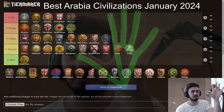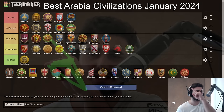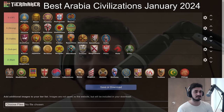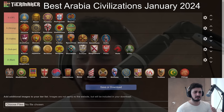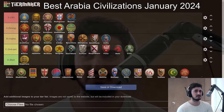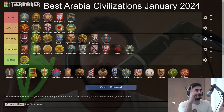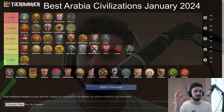The Vietnamese definitely belong in A tier — right there, maybe slightly better than Saracens in some cases but Saracens overall have more options with their camels. Vietnamese have an amazing economy — they got buffed with Wheelbarrow and Hand Cart coming faster. In terms of archer play and Heavy CA play, they have amazing ranged units. Good late game with Imperial Skirmisher, solid Light Cavalry upgrades, Halberdiers with good upgrades, Bombard Cannon with Siege Engineers. It's not in the OP tier because you're not winning for free, but it's still a top tier civ.